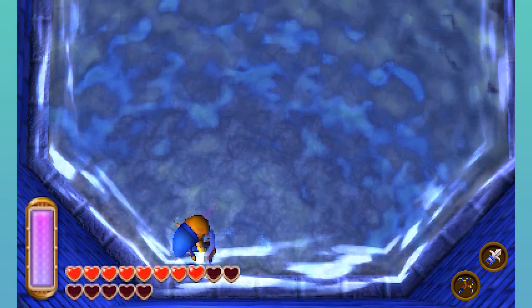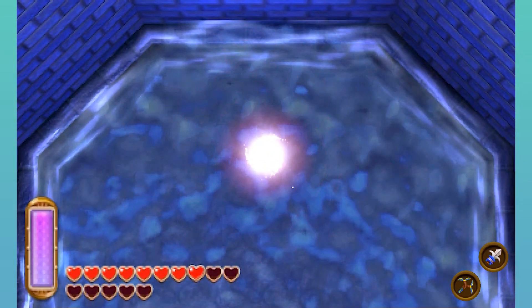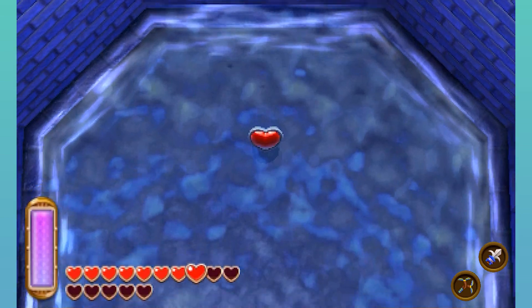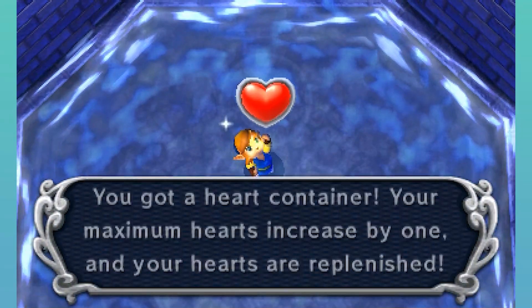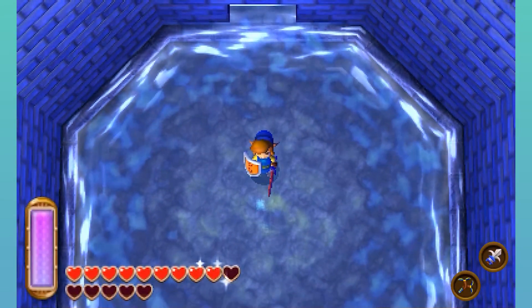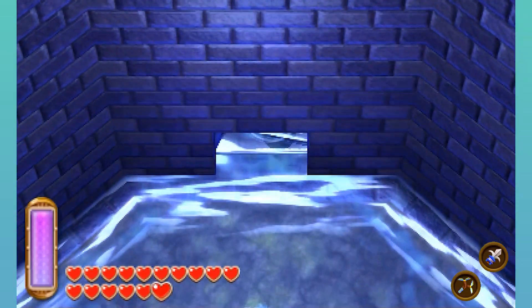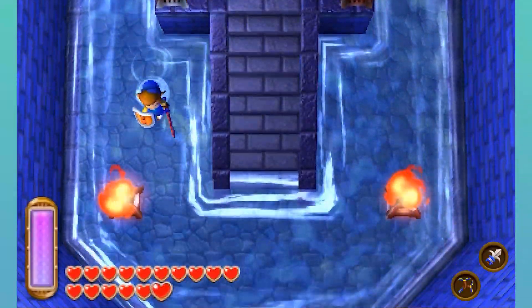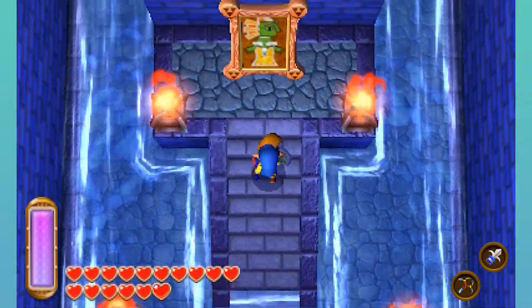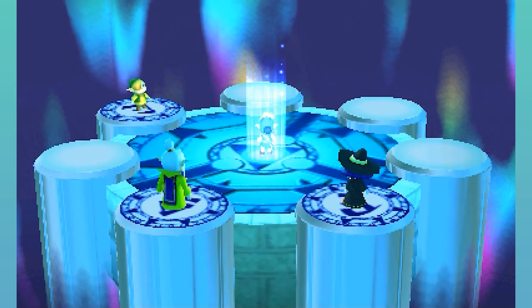That's another boss down. Another heart container for us — we have 16 hearts now. It's time to free another sage. This is the Queen of the Zoras — or princess? I don't remember.